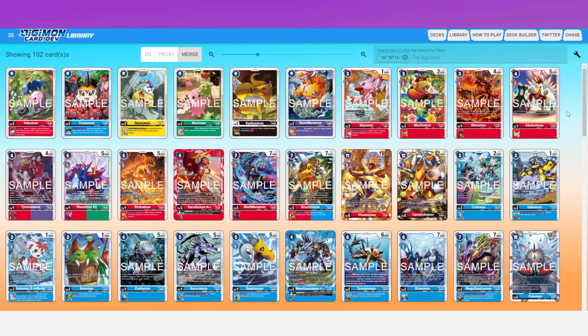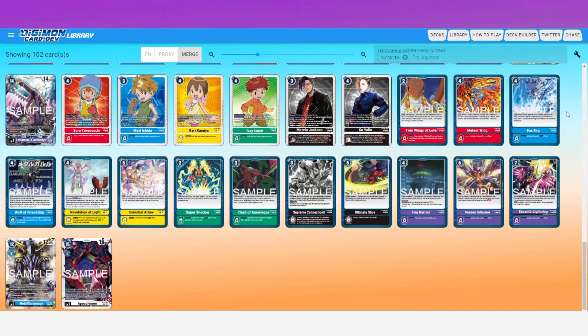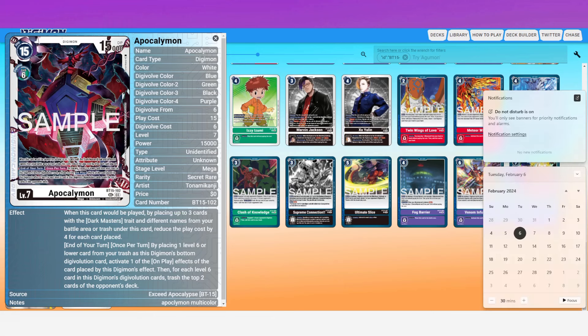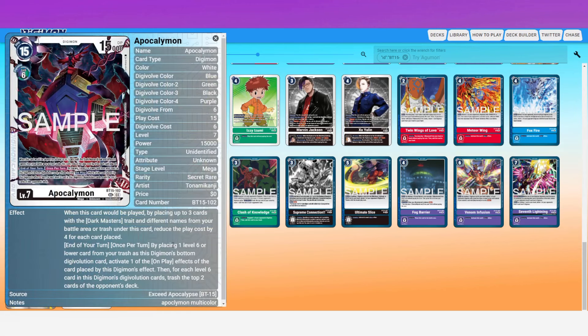First, let's rip off the band-aid with a couple of honorable mentions. The first one is Apocalymon — this card is super busted. It gets limited to one shortly after release, so we get two official weeks with this card before it gets limited to one.